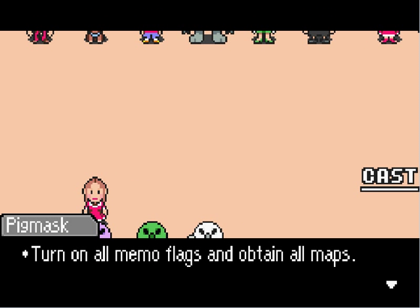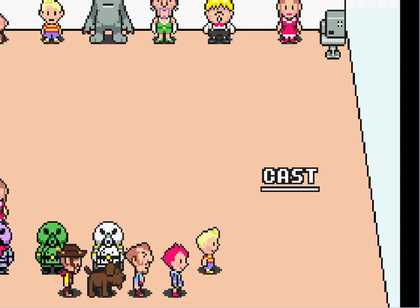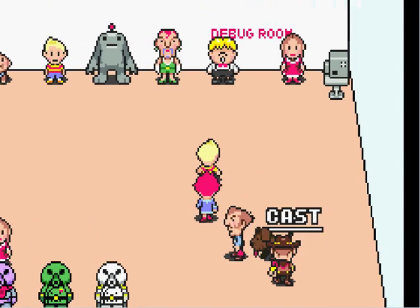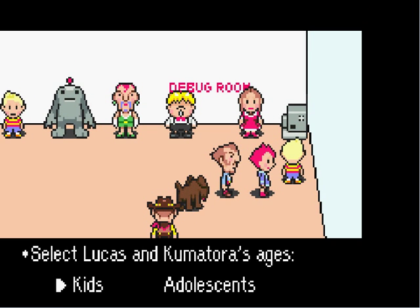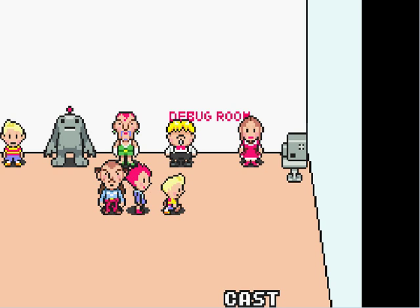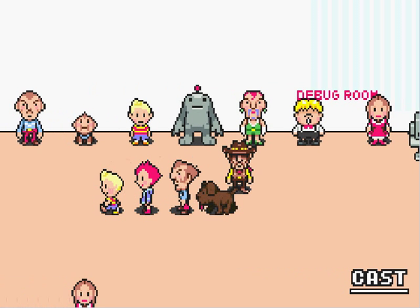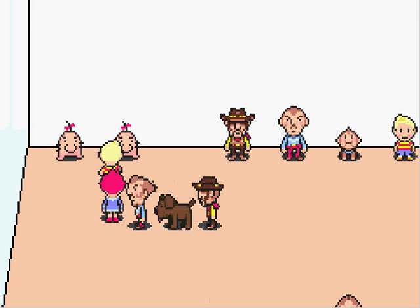What does the pig mask Colonel have to say? Colonel — all memo flies and obtain all maps. I have no idea what that does actually, to be honest. That cast thing right there — you can basically check it to view the cast of Mother 3 again. So like Lucas and Kumatora's ages — kids. As you can see, Lucas is shorter, and so is Kumatora. Kumatora's also a bit taller. There's no music all of a sudden.